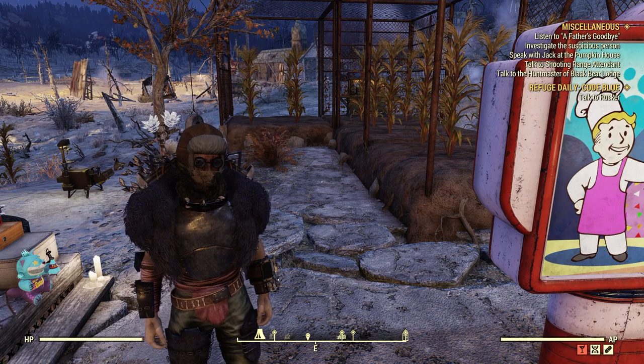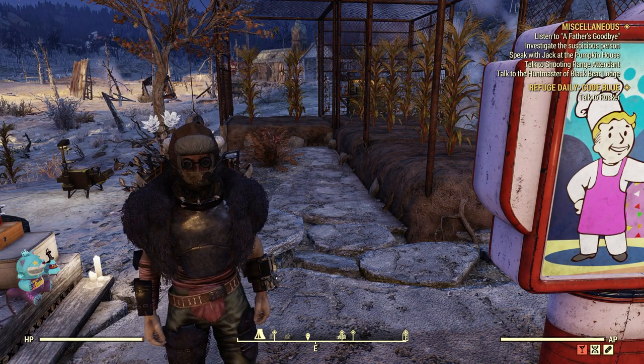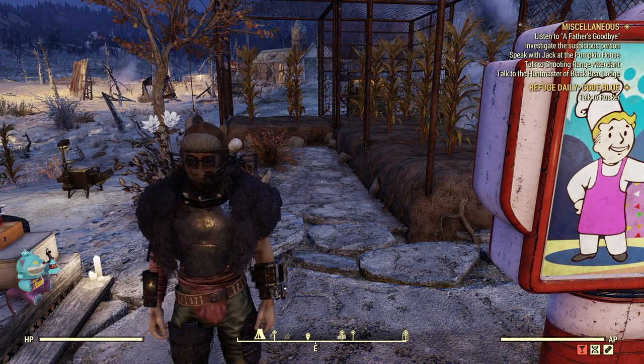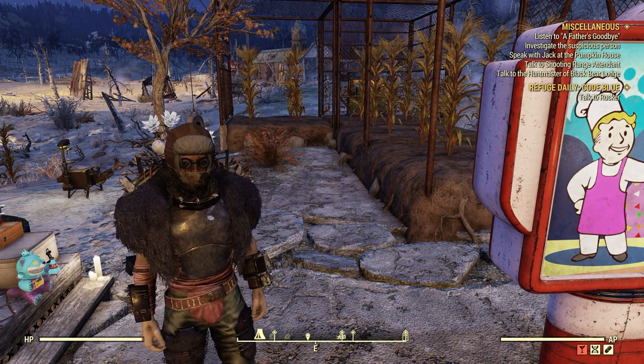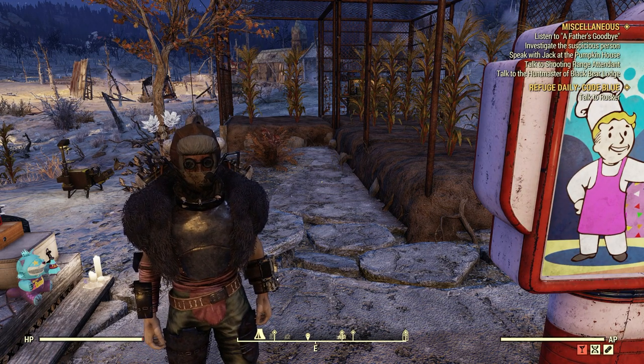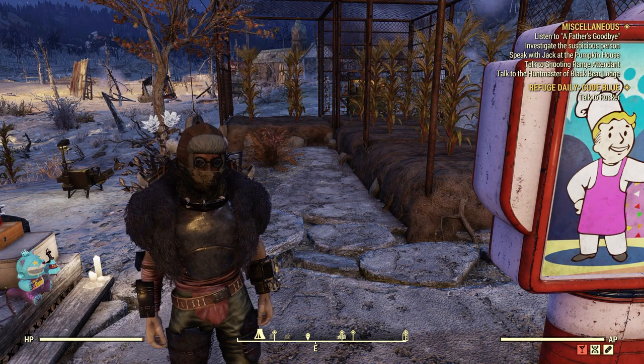Welcome to Fallout 76. This is Jim. I just completed another round of the new event Safe and Sound, which we got on June 20th, and I received another plan. It's called the Traveler's Wagon.